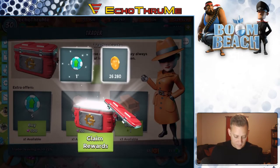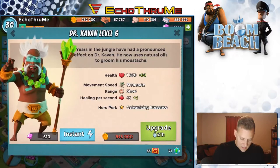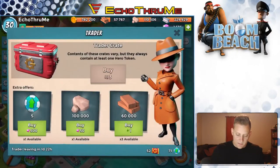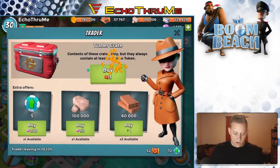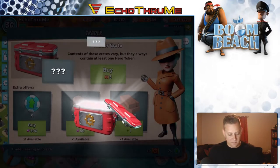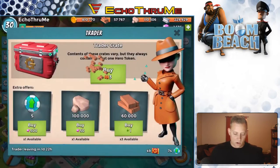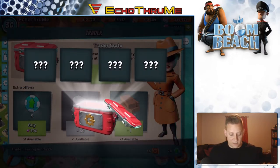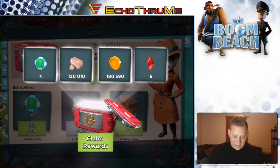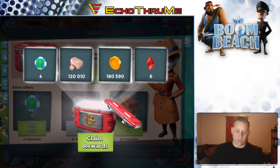Come on, Boom Beach, make this worthwhile! Trader token and gold. Do I have enough to upgrade my hero? Let me check — I need 945,000, so I have a ways to go. More gold and another token. Buying another one — three in a row. We have more fragments, more tokens, and some wood. Oh, this could be a big one!